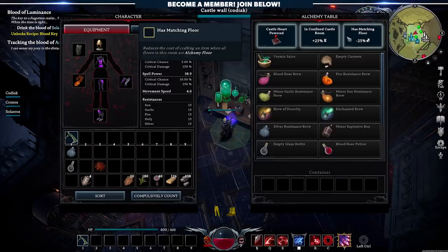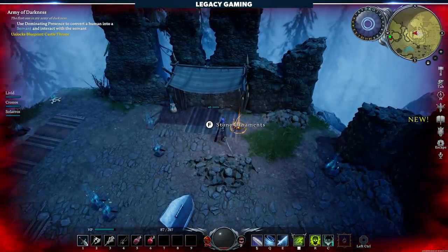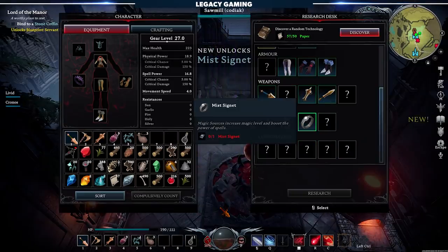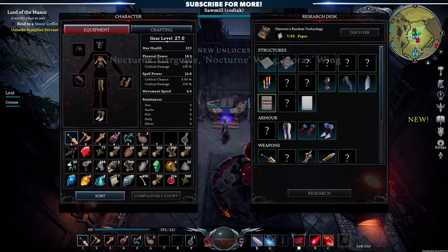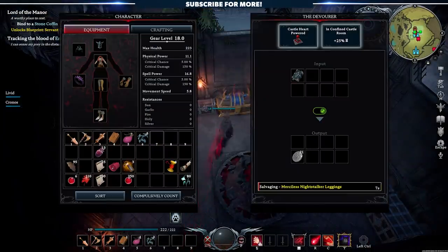Certain floors may not be unlocked when you first need them — most are gated behind research. You'll either find books in the world that unlock specific craftables, or you'll use paper, scrolls, or other research items to randomly unlock a craftable. Eventually you'll unlock the full potential of your castle. If you find yourself getting duplicate recipe books, don't hesitate to toss them into the Devourer for a hefty chunk of the appropriate tier's research material.